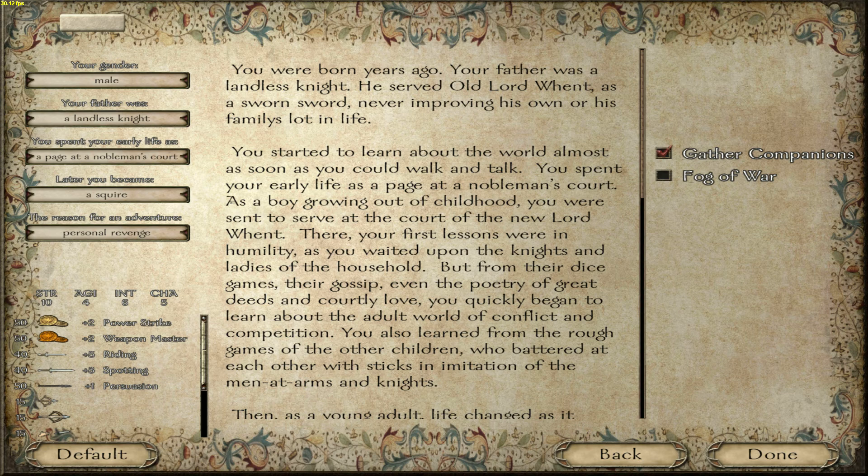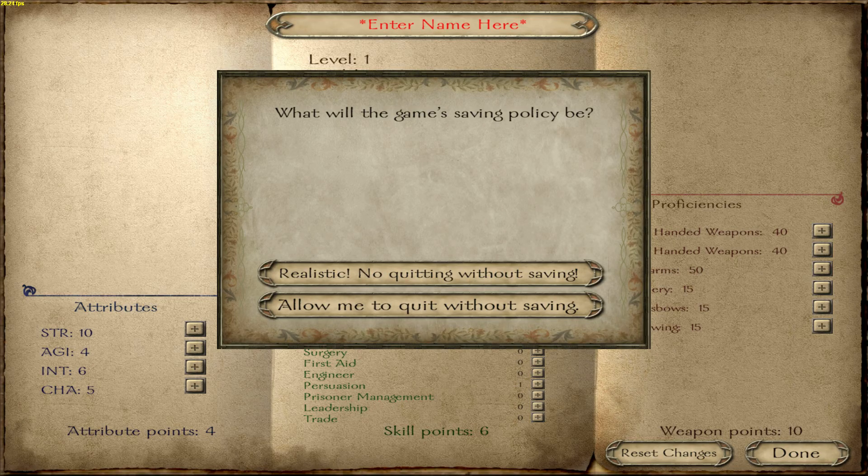We are going to tick Gathered Companions, which just brings all the companions to the town you start with. In my opinion, it's just a hassle having to go find every single one of them, and I just prefer them being right there.